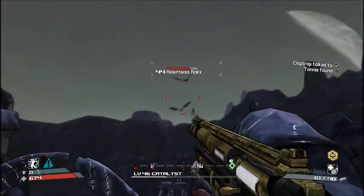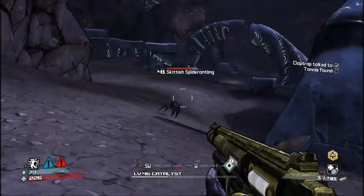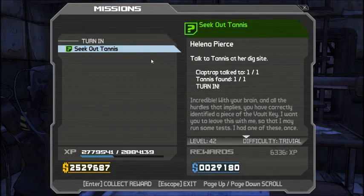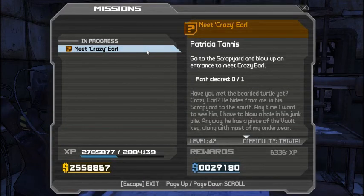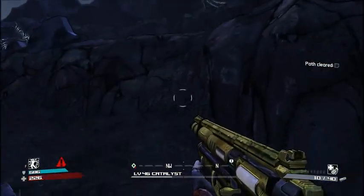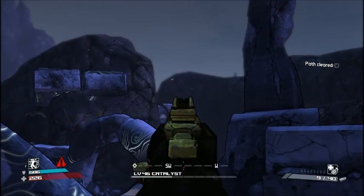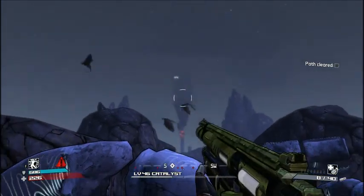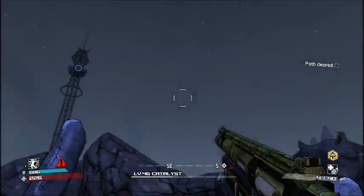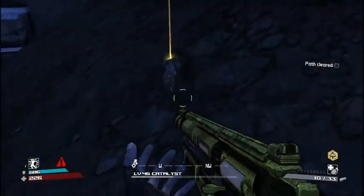I'm out of grenades so we're just hoping we are indeed good. I think that's pretty much everything except for the spider ants. Here's Tannis! And now we get to meet Crazy Earl. This is the reason why you have to do this quest before meeting Crazy Earl - you need to clear the path as part of the quest. The only way to clear the path is to accept the quest and then it gives you the option. There's also a suspicious amount of rakk around here.